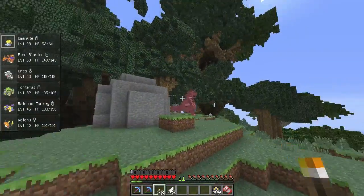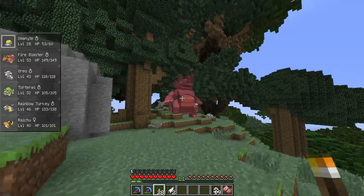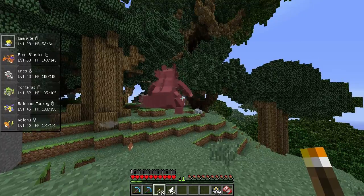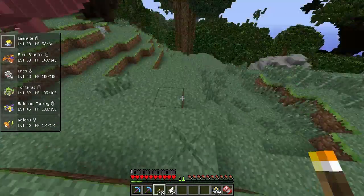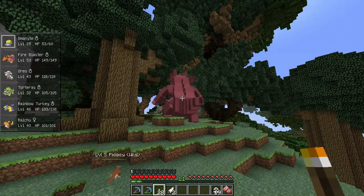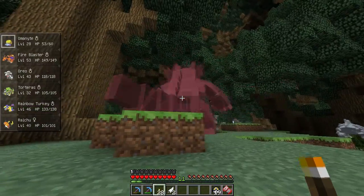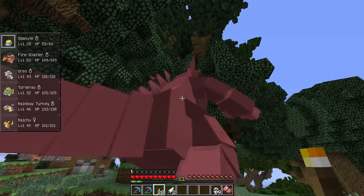Yo, what's up guys? Welcome back to another episode of Pixelmon. Oh my god, that is a creepy-ass thing. So as you can see on my team, I got an Amunite in my last stream. And I was just walking around here on the Pixelmon server and I found this giant-ass boss. I want to fight this guy. What level is he? I'm going to try to get close to him without — oh my god, he makes terrible noises. I can't see what level he is. It's hidden.